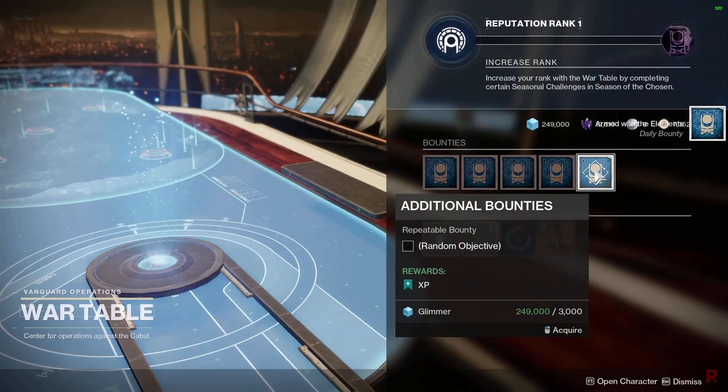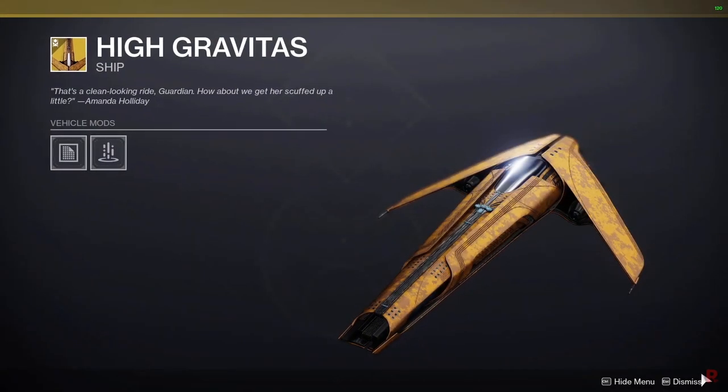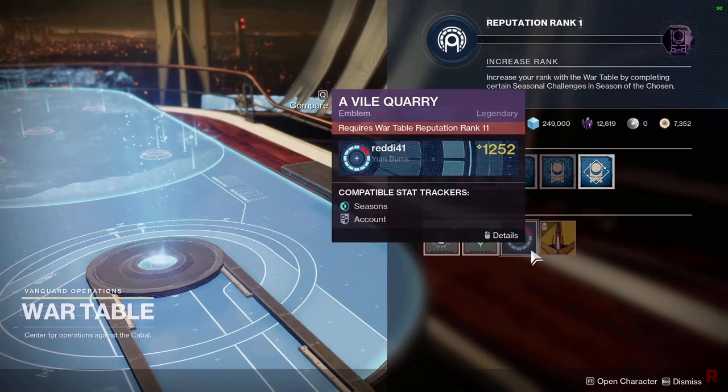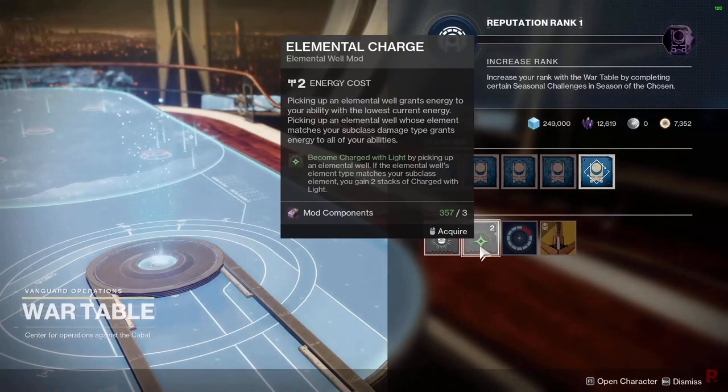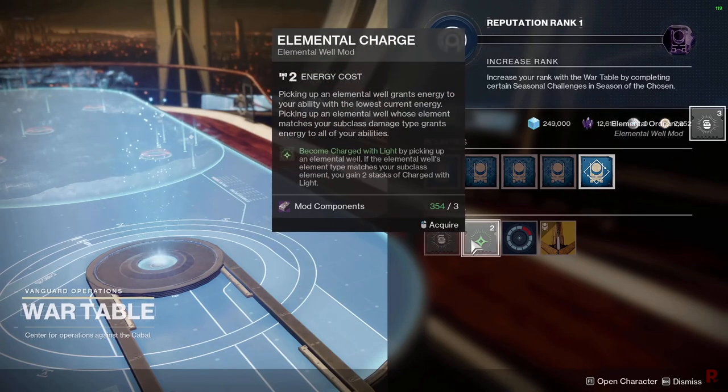To rank up your War Table reputation, you have to do weekly challenges located in your bounty area. This is time-gated — there's no way to speed it up. The weekly challenges are account-based, so you can't do them on multiple characters to get ahead. There are 10 weeks in total, and you have to complete those challenges each week to build up reputation.